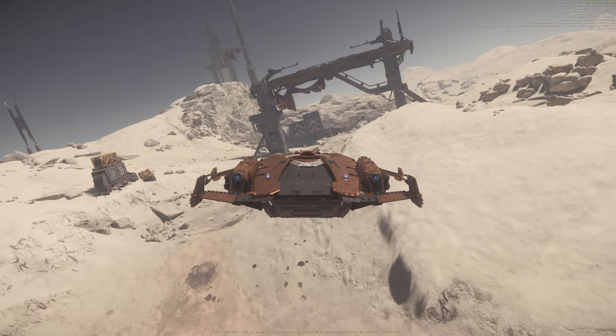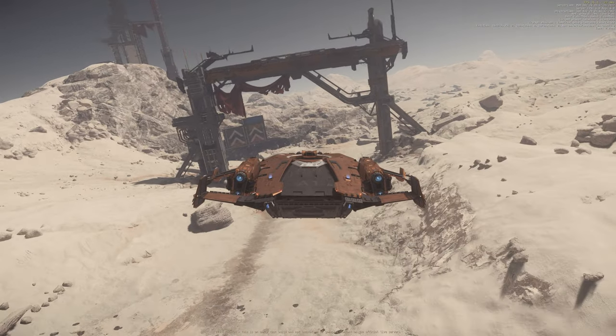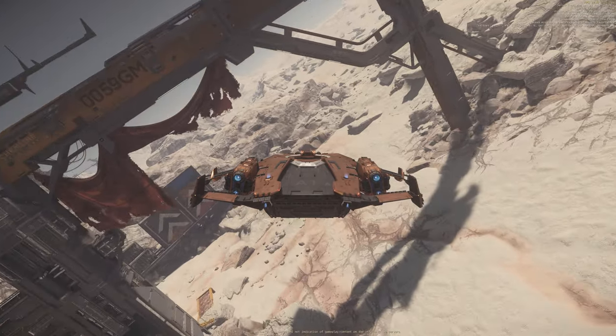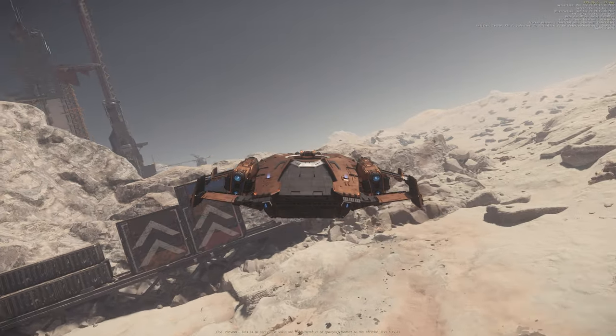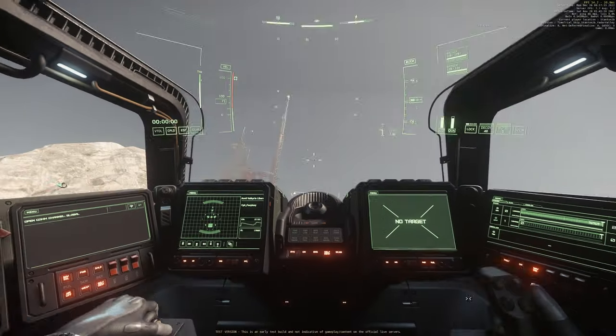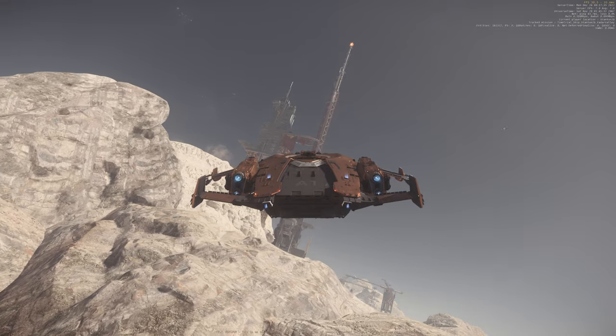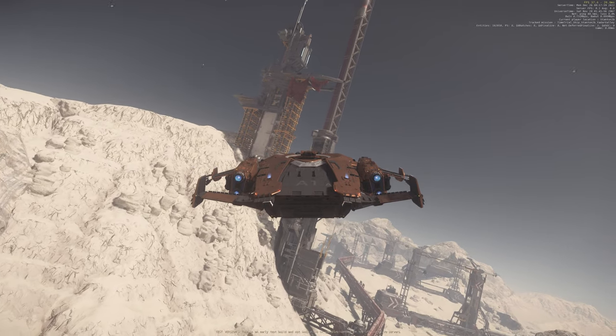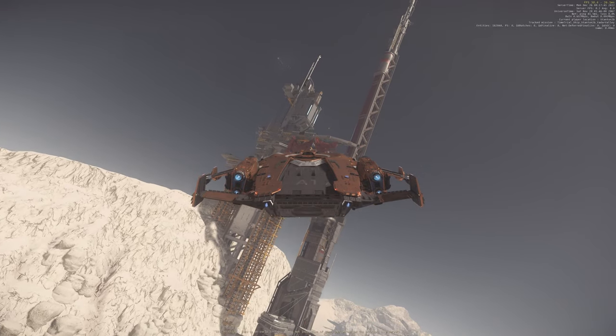Everything in Star Citizen is slow except for dying. He died twice in five minutes. It took us like 30 minutes to get back here. You have arrows that show you where you need to go.